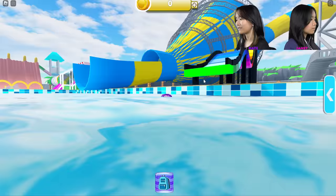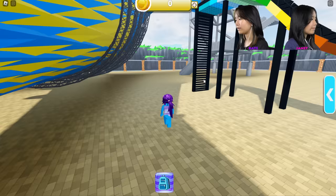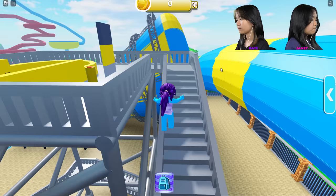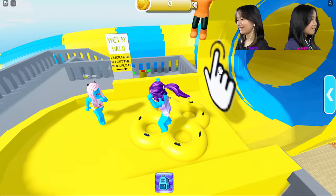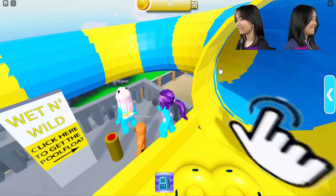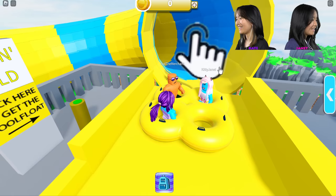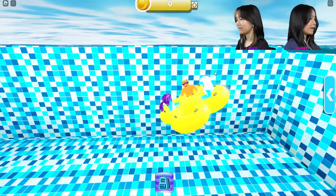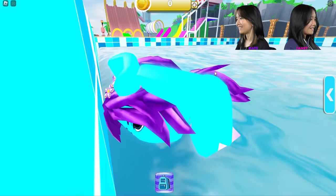How dare you be blue — blue is my color! I want to go down this slide, it looks fun. I feel like this type of slide you'd need a tube for. We made it to the top — oh, it's a family tube! It's a four-person ride. Click here to get in the pool float. Oh okay, we're going! We're blue and orange. We should be close to the back.